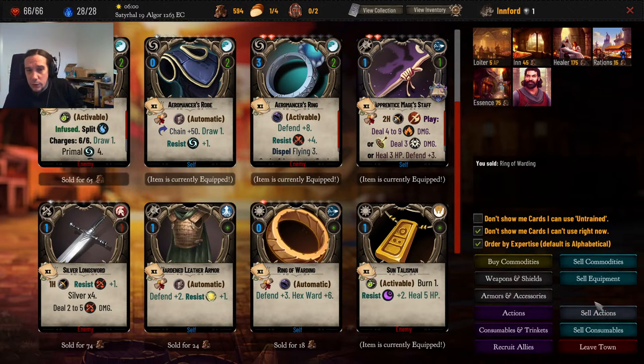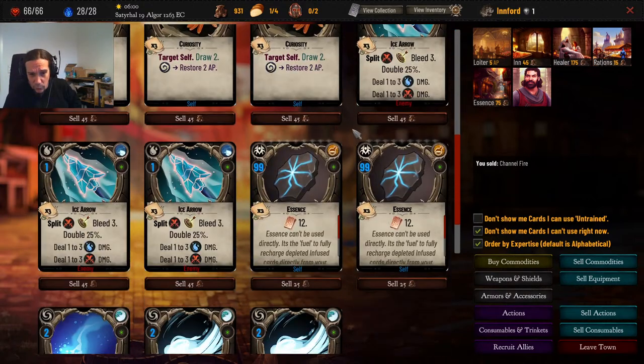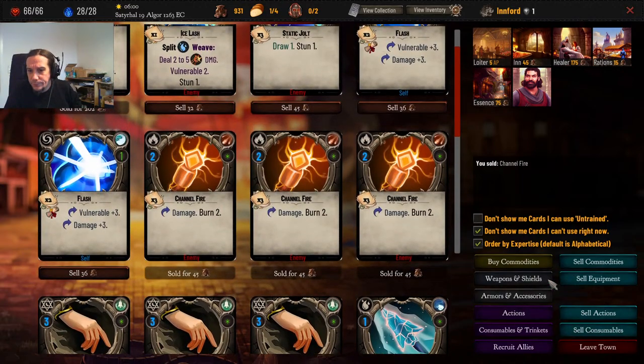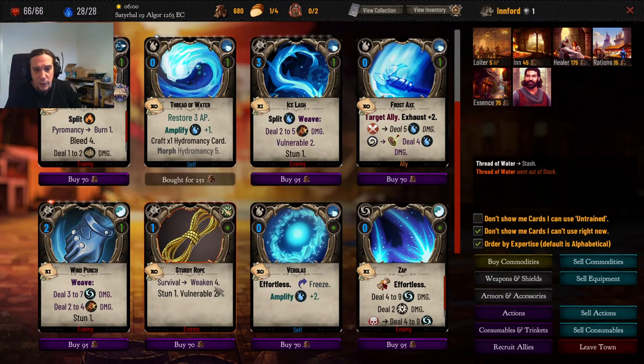Let's sell some loot. Wind's Embrace — I'm not going to use that personally. It's a super powerful synergy opener but it gimps me so hard when it doesn't work out as intended. No thanks. Thread of water, just some action points, and another hydromancy card. Burglass — that's a freeze on the next spell. I should pick that up.